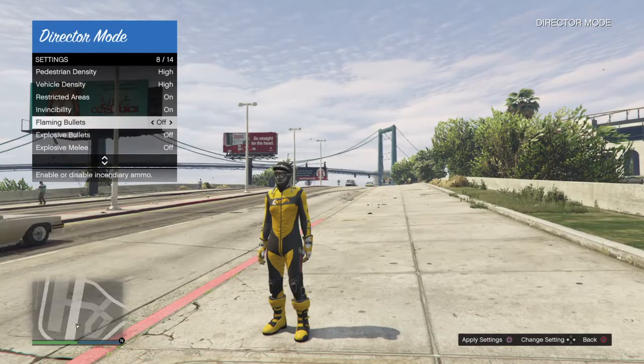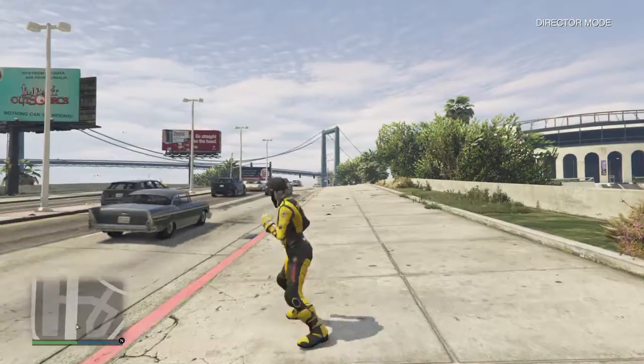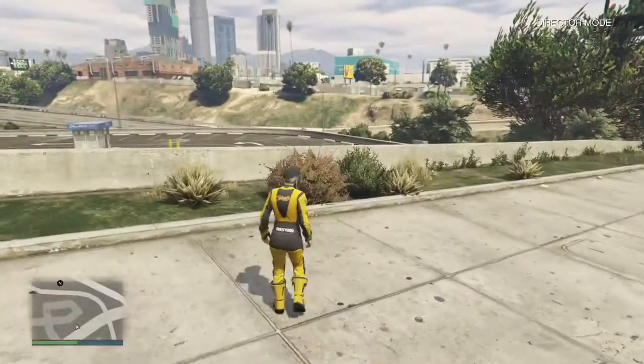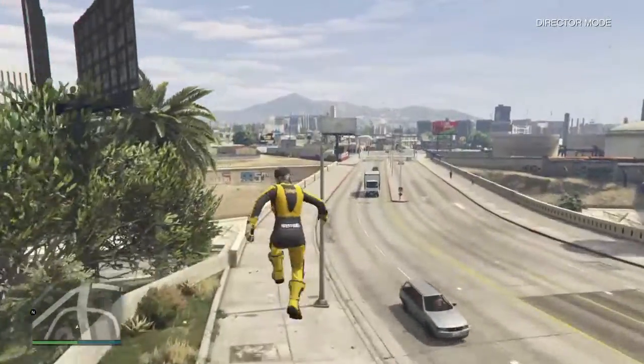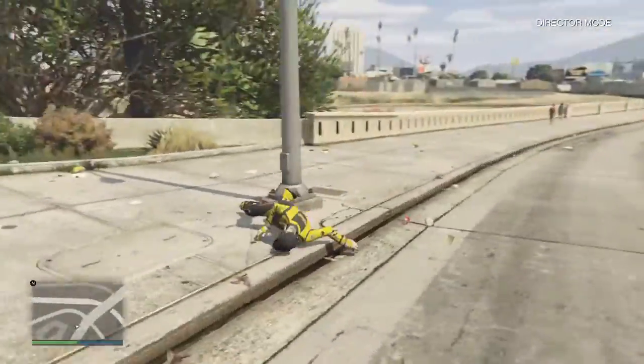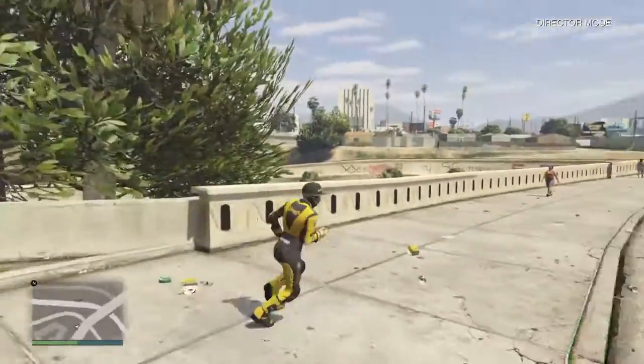Let's get the unlimited bullet stuff and that jump thing on. If you guys don't know, super jump on. This is what super jump is. It's pretty funny because there's a little glitch that I'm going to be teaching you guys.